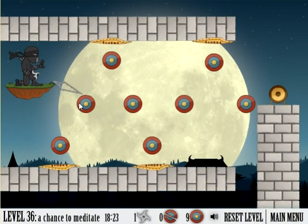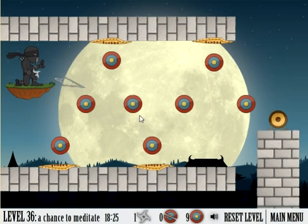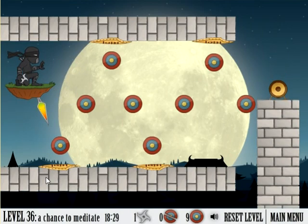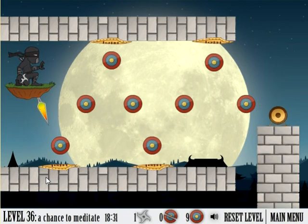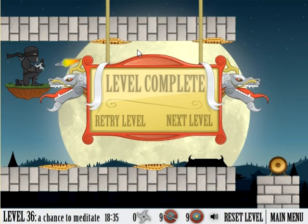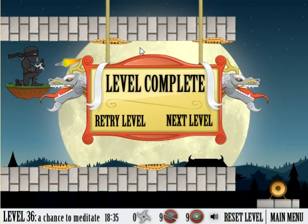Thirty-six is really easy. You just look down and full power. It's the equivalent of Hello Kitty and My Little Pony and Dr. Mario.